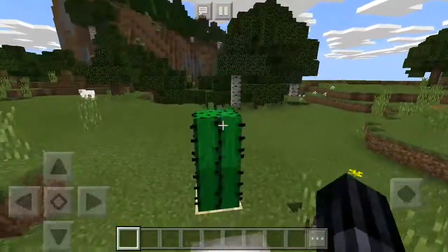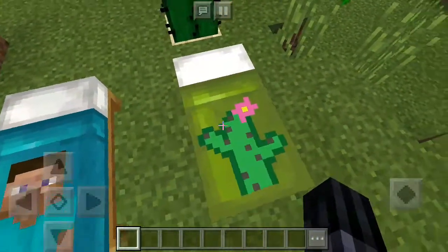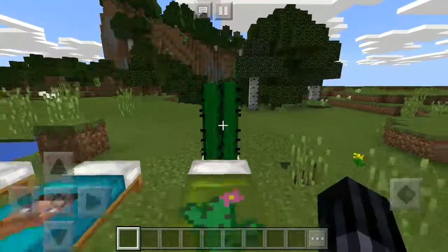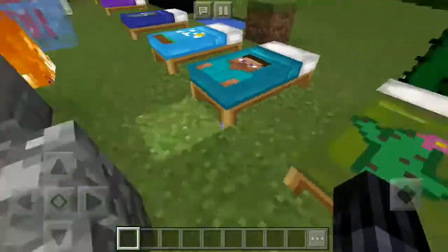Next one is the cactus bed, which looks pretty cool and pretty cute — it has a flower on it.